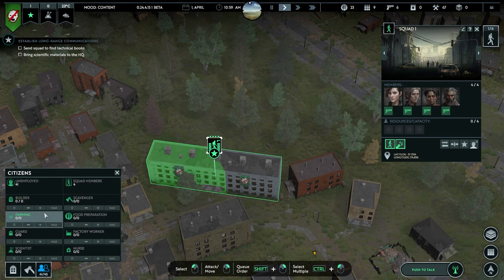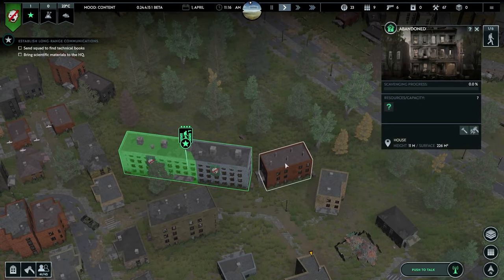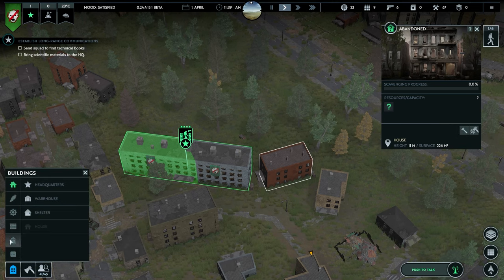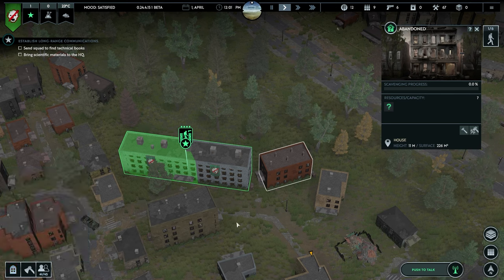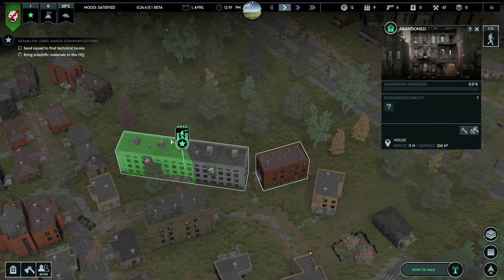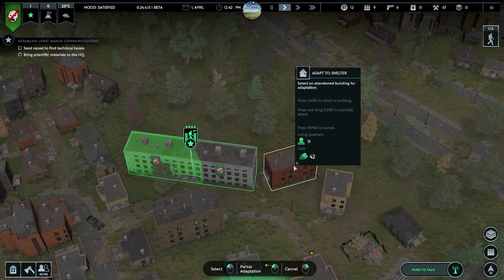The cool thing about this game is you can designate what people do. At the moment they're unemployed and will jump around various tasks, but you can say I want five on scavenge, five on building, five on guard. We've got to figure out where to adapt buildings - this option lets us adapt them into a shelter, warehouse, research lab, medical bay, all those kinds of things. No two games are the same.